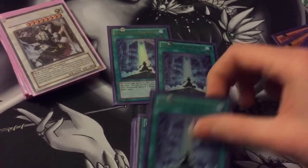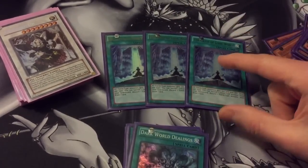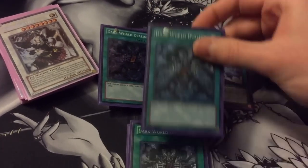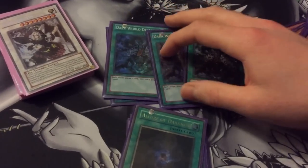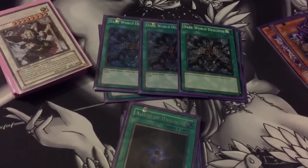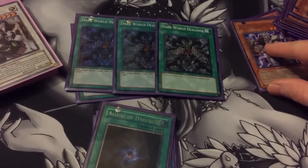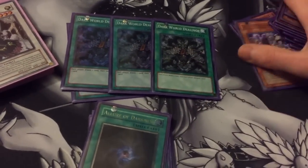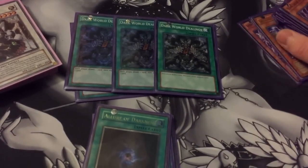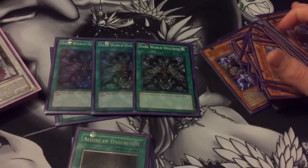Triple Gates of the Dark World — just allows you to keep on getting discards and gives all your fiends a little bit of a boost. Triple Dark World Dealings — gives a little draw power to the deck, and with your Broww it's like a plus one pretty much, because you discard, get Broww's effect, and draw. So you're not really minus-ing yourself as long as you discard Broww — and even if you discard your other guys, they often get their effects, the Fableds, the Dark Worlds, etc.